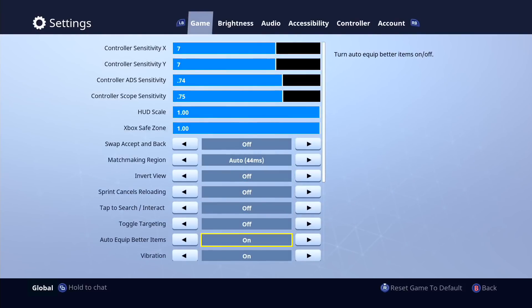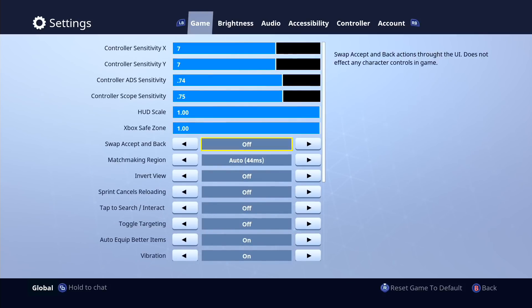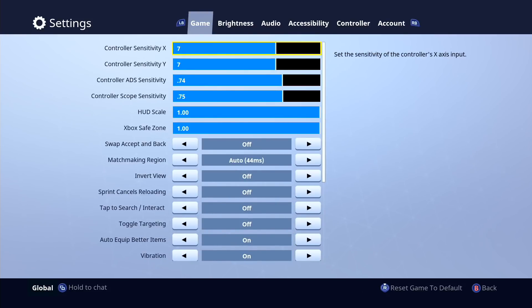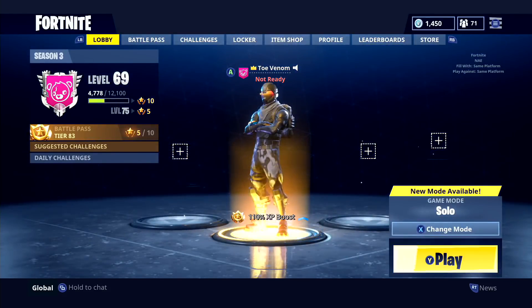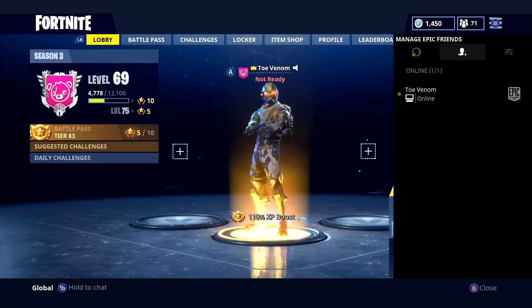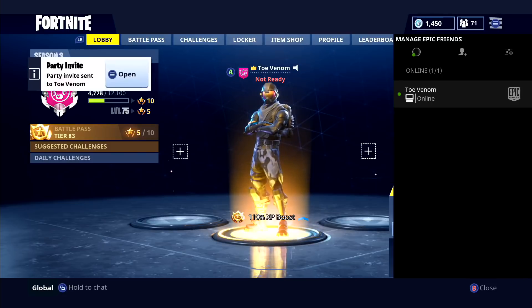All right, so what you got to do is go all the way down in the settings and then go to the allow cross-platform parties option. You just want to swipe that to on and then hit triangle to accept that, and then do the same for your PC if that's on your PC. Now all you got to do is go to Epic Games and then hit add friend and add the PC player or PS4 player you want to add.